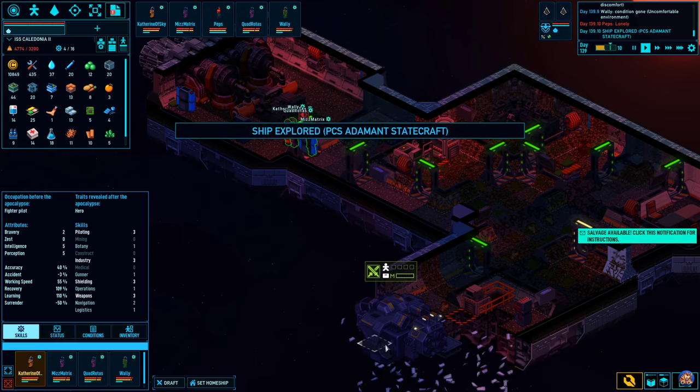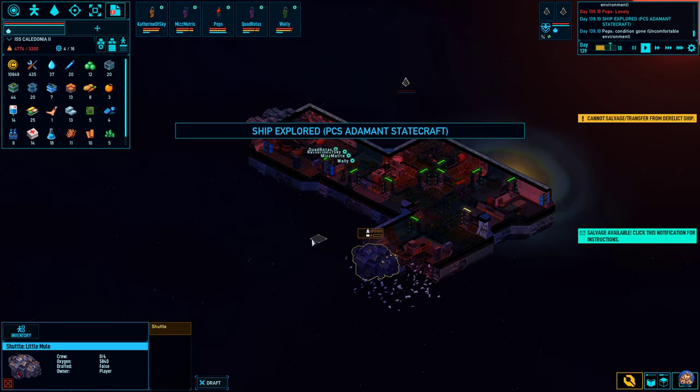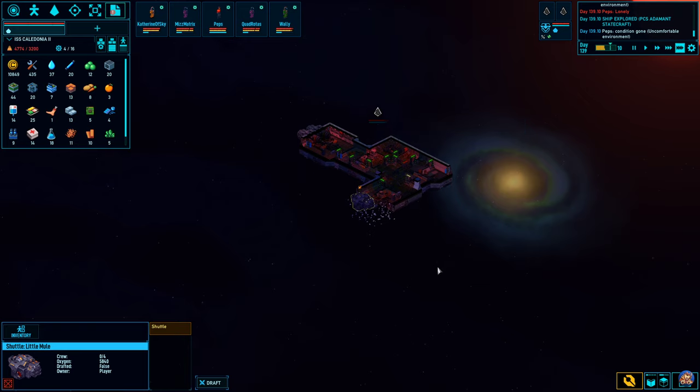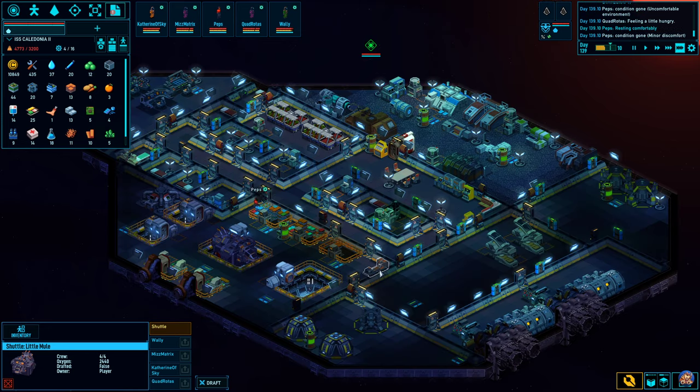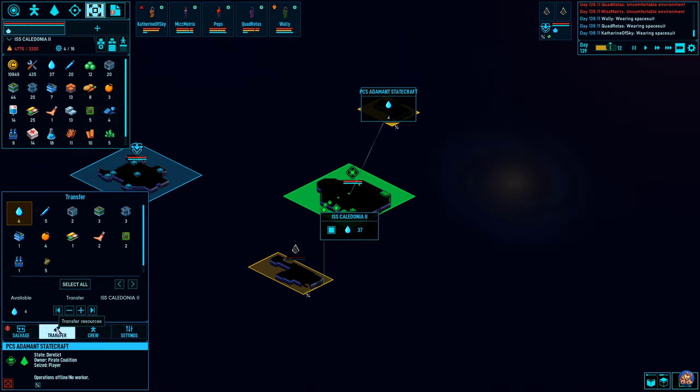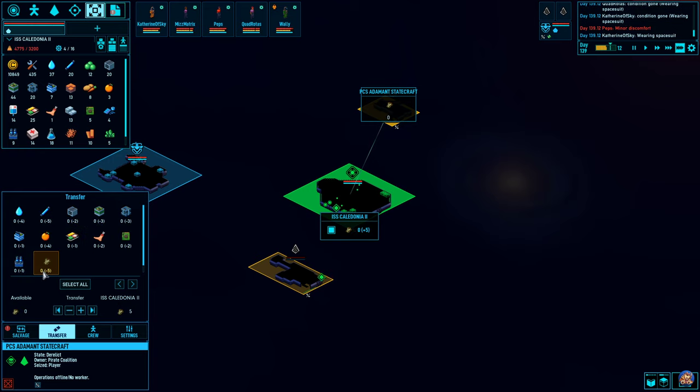This ship also had a major alien infestation. I wonder how they get those alien infestations. Okay, undraft and undraft. Yeah, we know how to salvage, it's fine. The Adamant Statecraft — select all, transfer, but not the alien corpses. We don't want those.